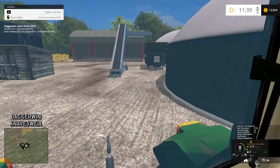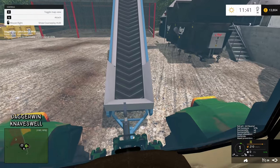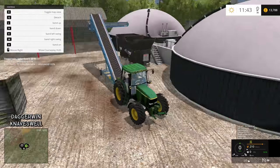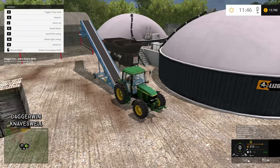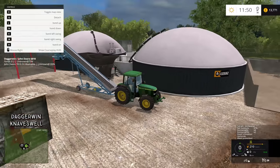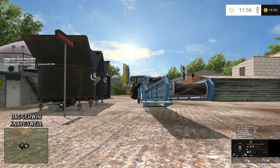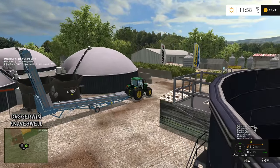We could tip it into the pit there and then load it up again, but I don't think we'll do that because that is probably an even slower way of doing it. So we'll literally just swing this back, lower it down, put it into transport mode and take it over to the main yard. If I remember the controls - yes, there we go. And it should fold up on its own. There we go.